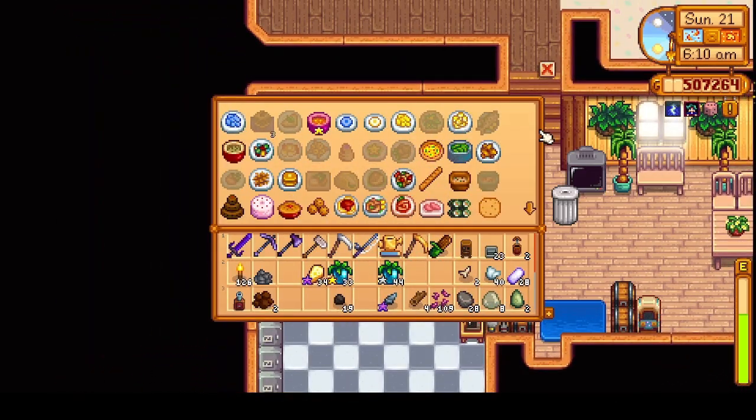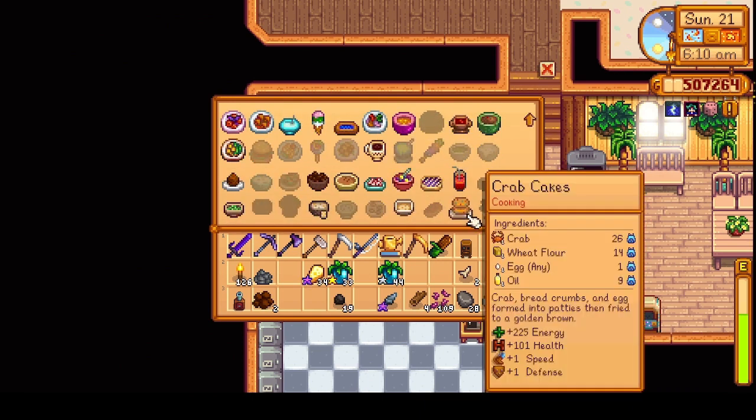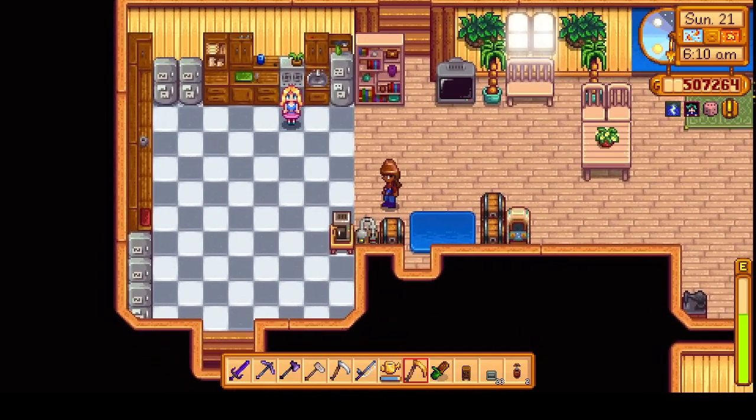Let's see what we need to make the crab cakes. Obviously crabs, but we'll also need beet flour and some eggs. I don't have very much eggs in here, so I'll have to remember to grab some from the coop.